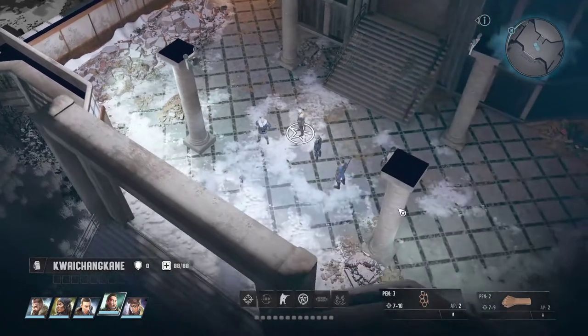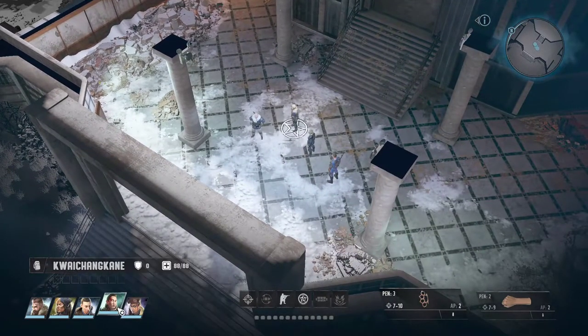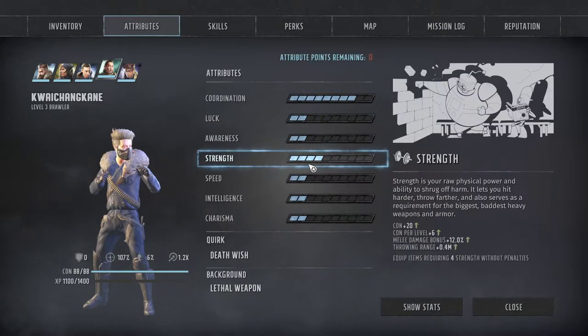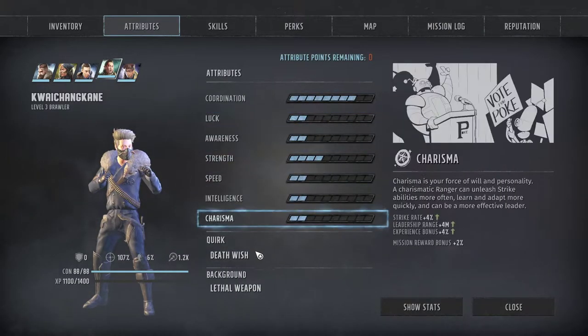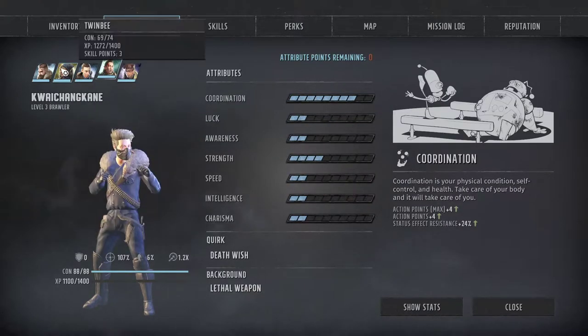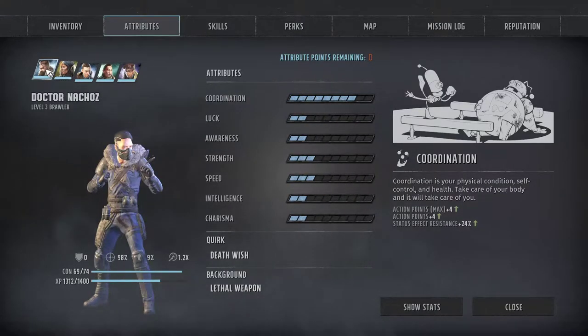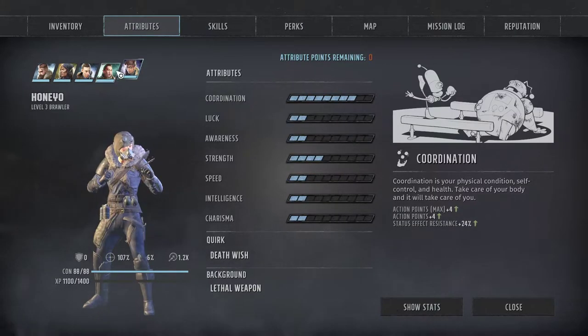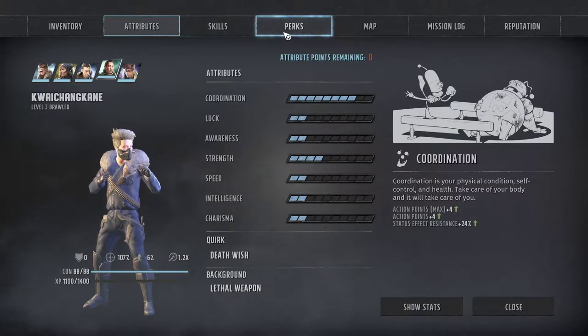Welcome back to Wasteland 3. We've recruited another two people in our group. Let's take a look at who they are. These are all the same — they're in the max DPS build. They all have built out strength, they have Deathwish and Lethal Weapon. These other characters have a little more speed, just a little more balanced out, but this is how it's built out.